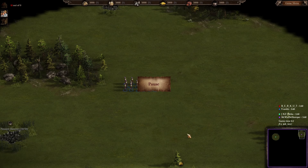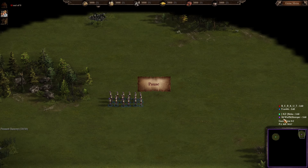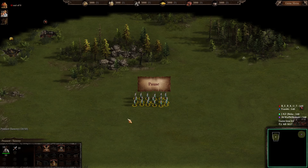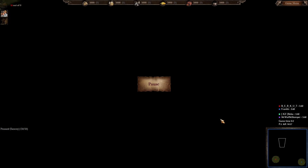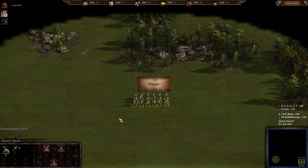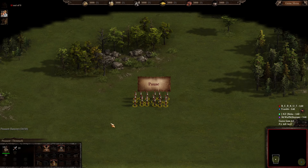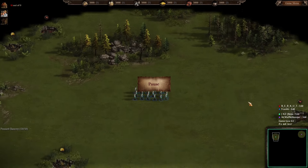We start by going through the different players and nations. I'm in purple playing as Denmark. My teammate KZ Beka — we'll just call him Beka — is likely gilded, meaning he's a pretty experienced player. He's playing as Saxony in bright blue. In the bottom right corner we have Frank in blue playing as Saxony, and last but not least Berkut in red playing as Denmark. So it's one Denmark and Saxony versus one Denmark and Saxony. Most of my focus will be on Beka.